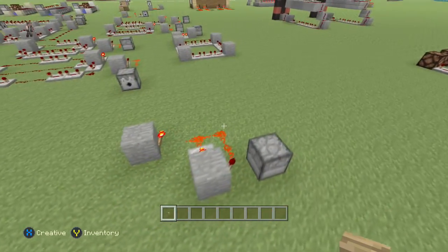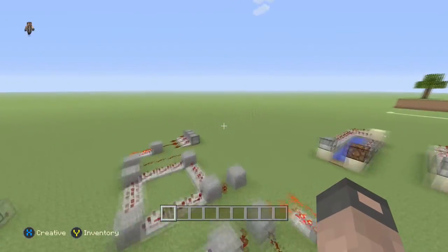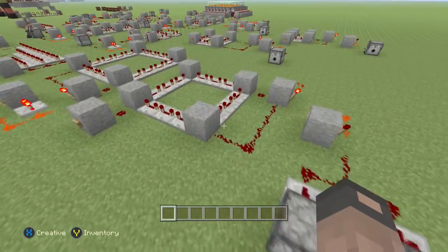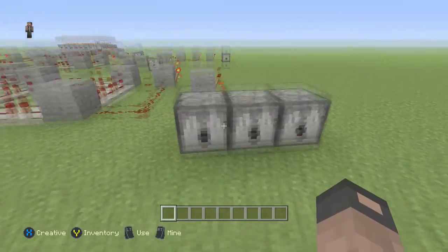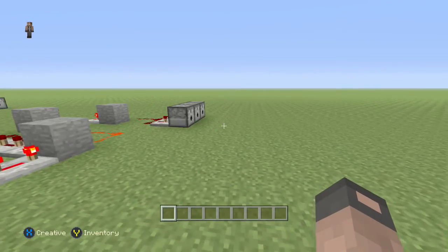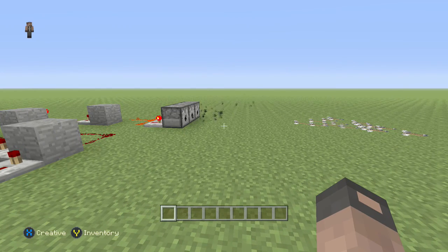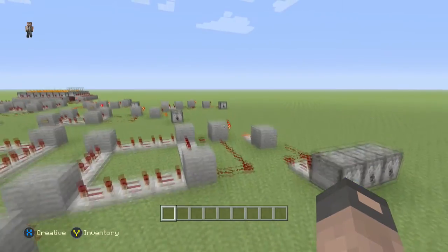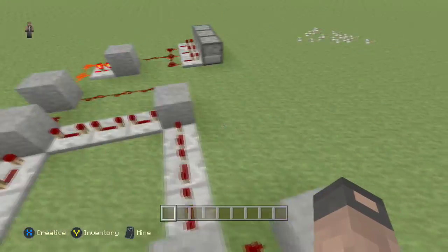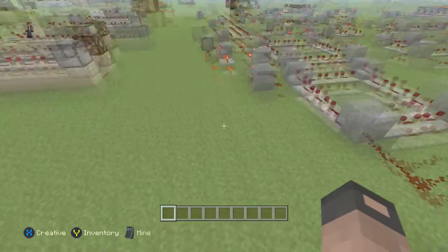What if you want to make it like seven or eight clicks, but you don't want to use a lever every time? Over here I built this just to show off the idea — we have some dispensers filled with arrows, and we hit the button and it goes for seven times, shooting out seven arrows from each dispenser and then shuts off itself.